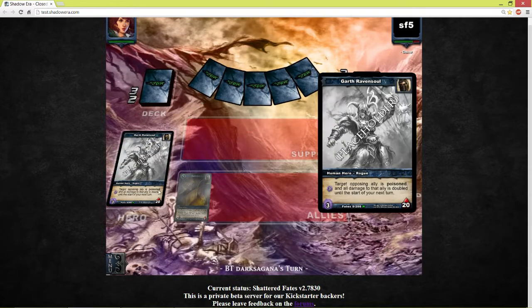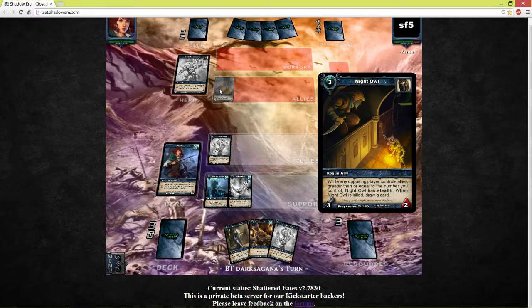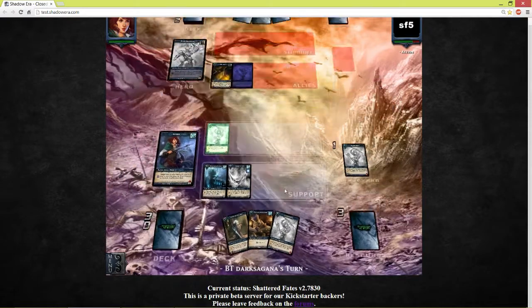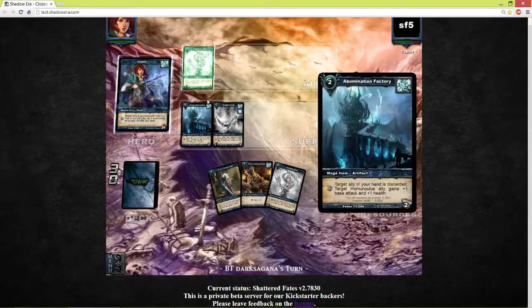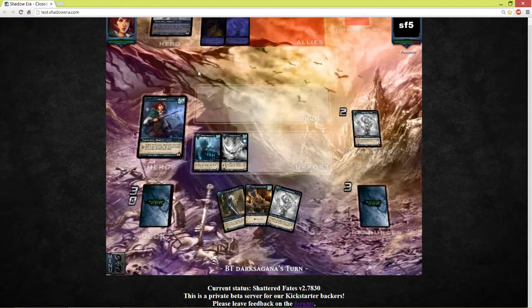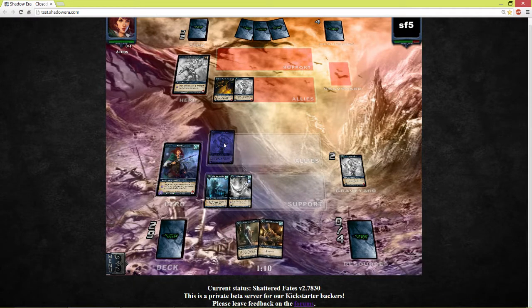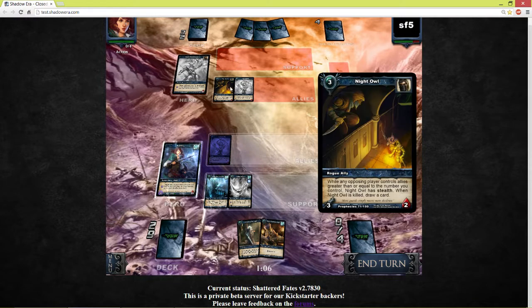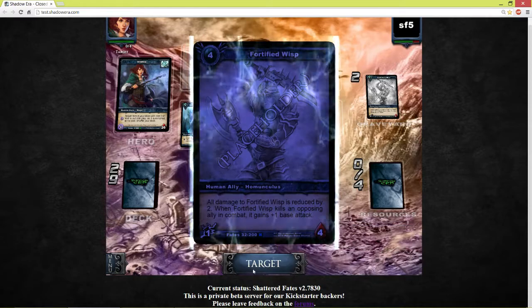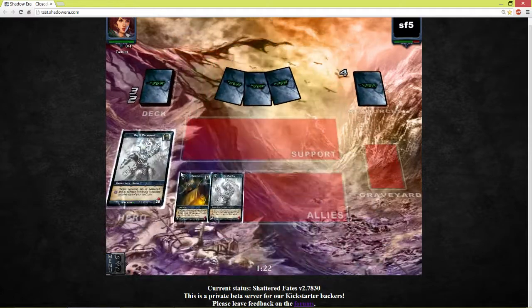Next turn he can use his ability unless I play this Priest of Light. Let's see what's up this turn — there comes a fortified wisp from himself. The ability costs 3 resources. Let's get rid of one Dome of Knowledge, play a fortified wisp, and we'll use the ability to discard his Priest. Pump him up — almost forgot it. Use the ability and we'll just kill the night owl.